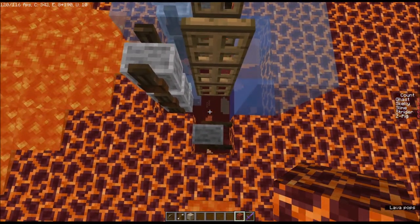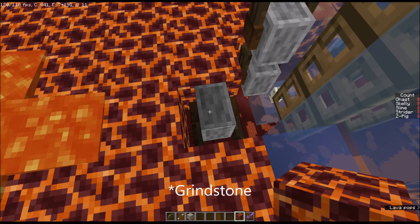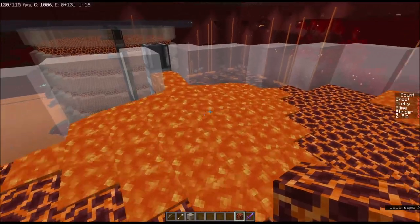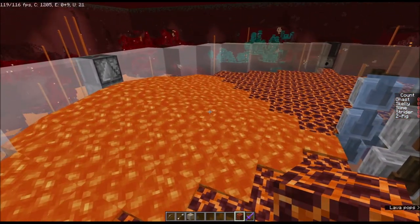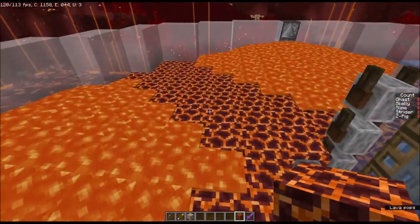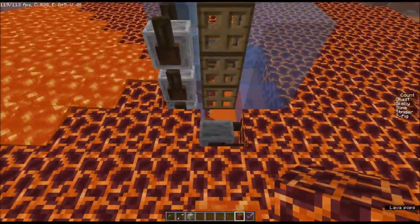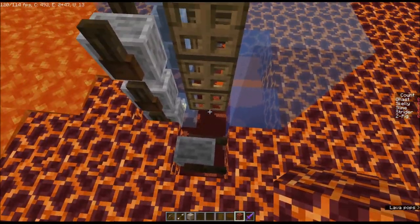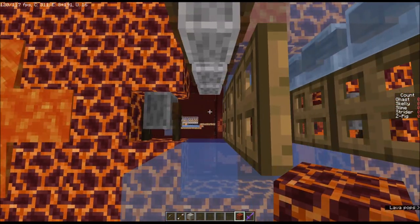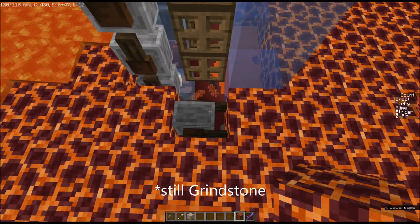One difference in my design is an additional stone cutter right here. The reason is actually striders — when you have your lava dispensed, striders will occasionally spawn on it. They're passive mobs so they don't affect the mob cap, but they do exist in this space once you turn the farm back on. Over time, zombie piglins will push the striders toward the center, and there wasn't enough space for a strider to fall down, so we needed to free up an additional pixel here. The stone cutter was the perfect block to allow that to happen.